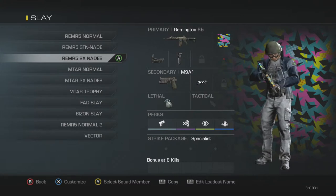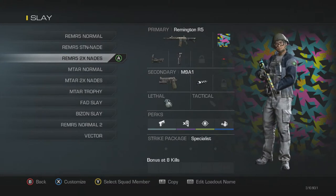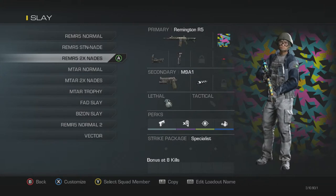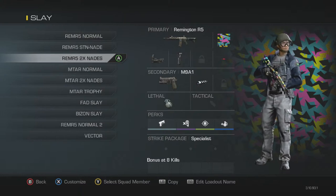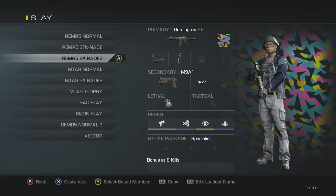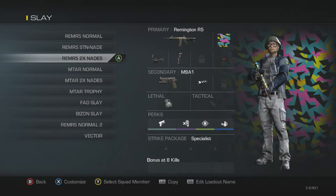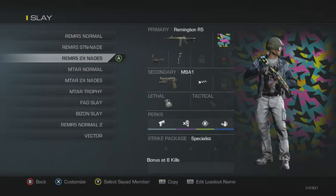Double nades — this is a good class setup, actually one of my favorites. Remington R5, reflex, grip, with the 1987 camo. I also have the M9A1 with a muzzle brake. Double nades, Quick Draw, Dead Silence, Focus. I use this class quite often. When I'm playing something like Sovereign, I'll chuck my double nades and then rush up there with my M9A1 and clear them off after they're weak. Because a lot of guys use trophies and sometimes flak jackets.